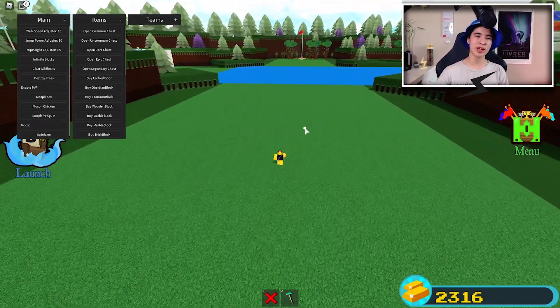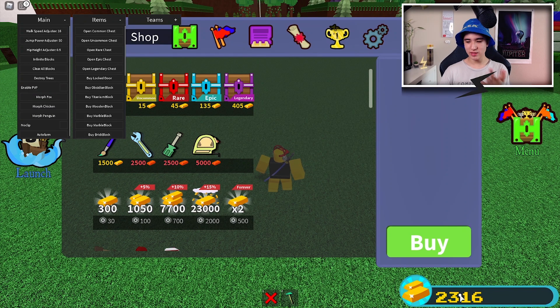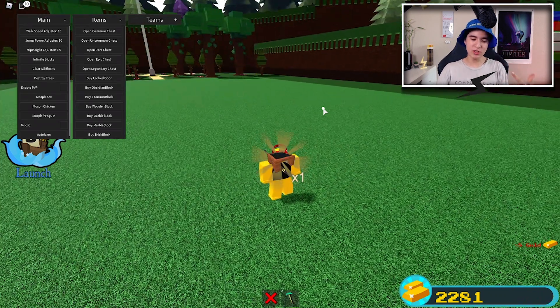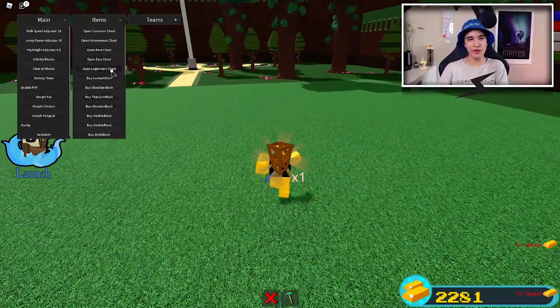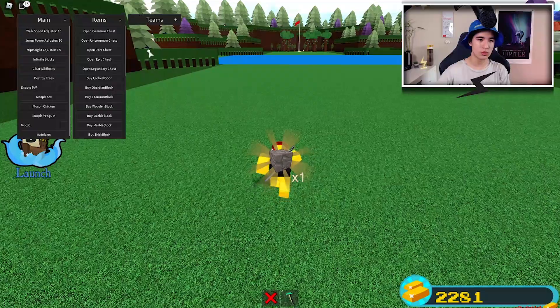Let's move on to the Item section. First off we have Open Chest, which is really useful if you have lots of money. Let's say you have 1k and you want to buy a bunch of uncommon chests at 15 each — that's a lot of chests. With just one click you open one, another click opens another one, so you can spam them and get a bunch of stuff really easily. You can do this with any type of chest from legendary to common.